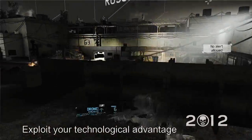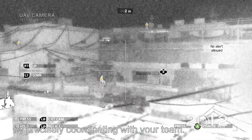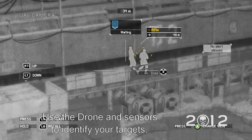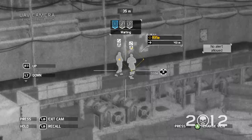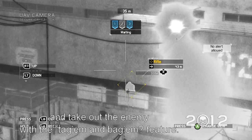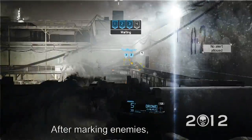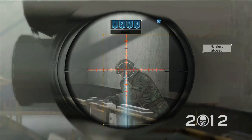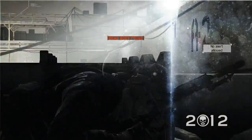Exploit your technological advantage by precisely coordinating with your team. Use the drone and sensors to identify your targets, position yourself, and take out enemies with the tag-em-and-bag-em feature. After marking enemies, line up your target and pull the trigger. Kill confirmed.